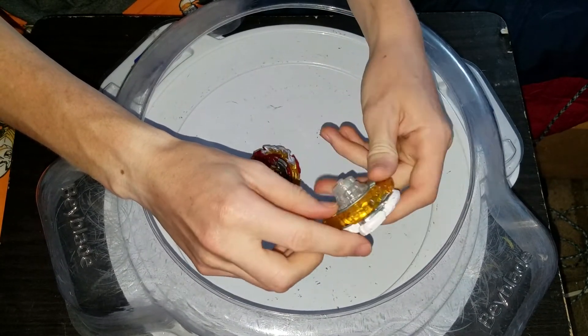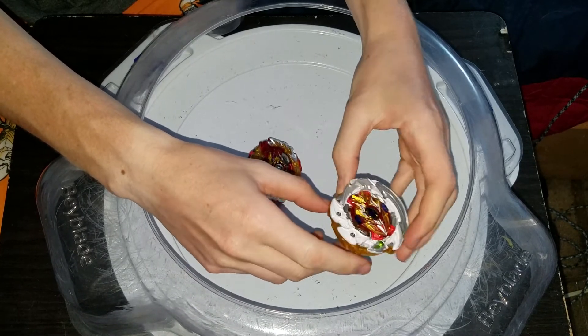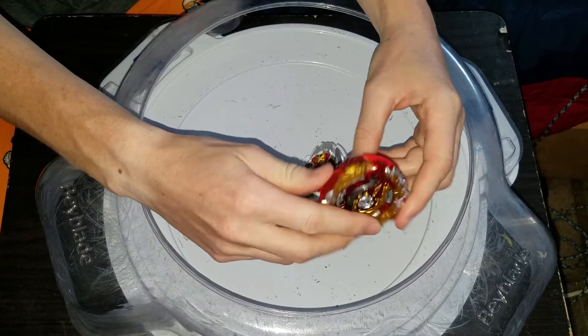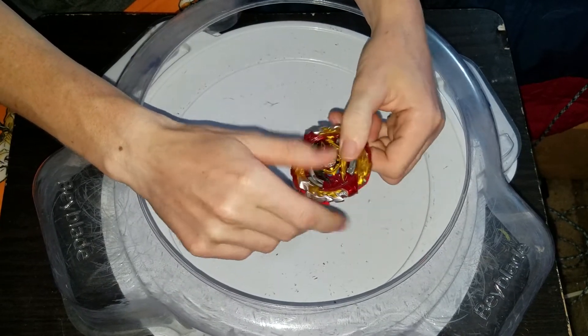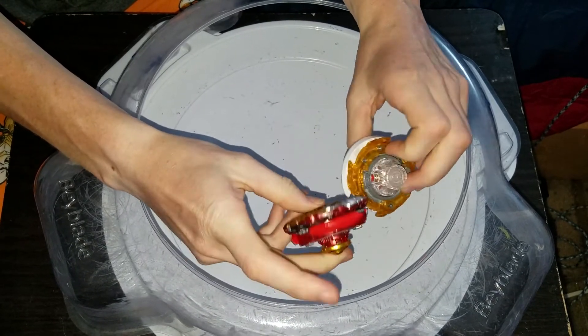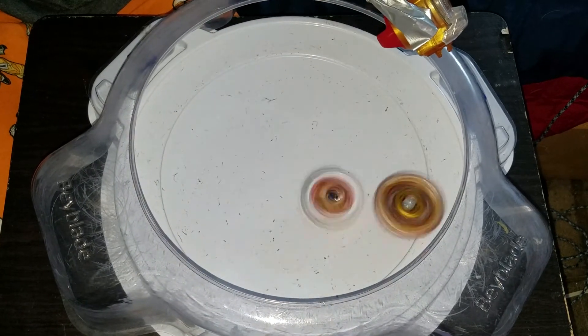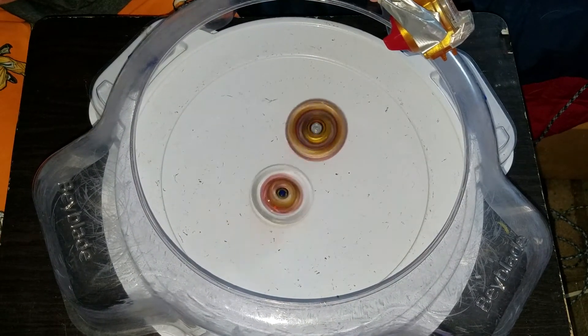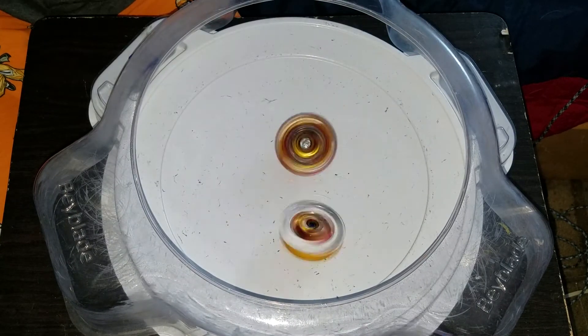Hello — Achilles 1A Destroy Dash, and World Spriggan 2A Extend Plus, and then Stamina Mode. So yeah, best of three versus two — let's see how these combos do.